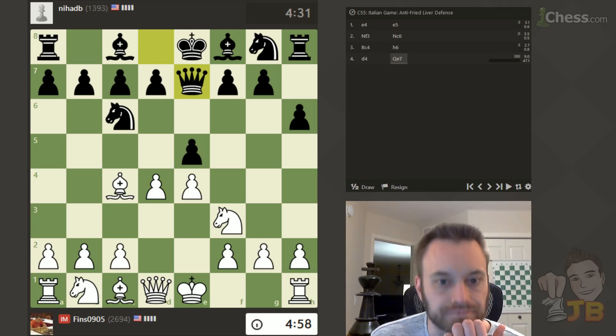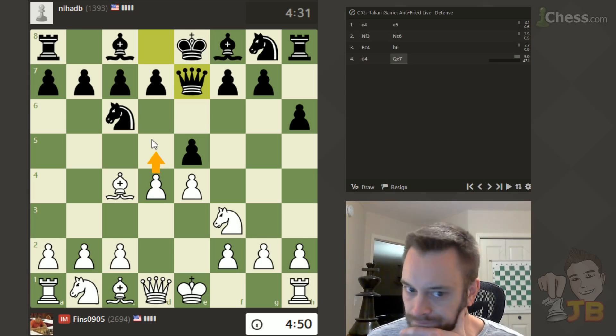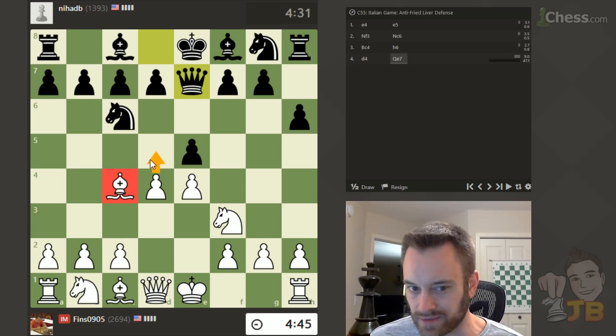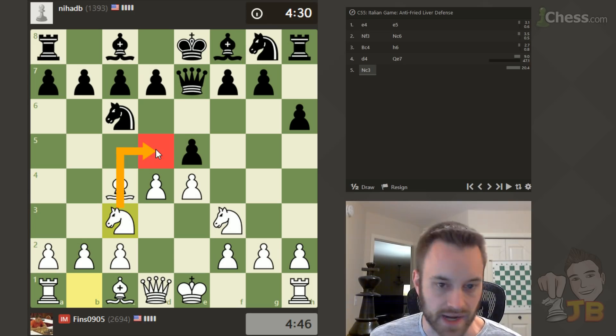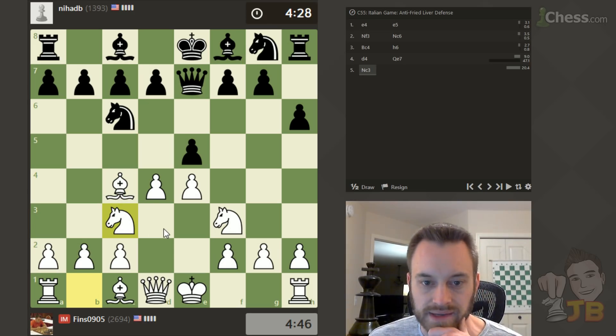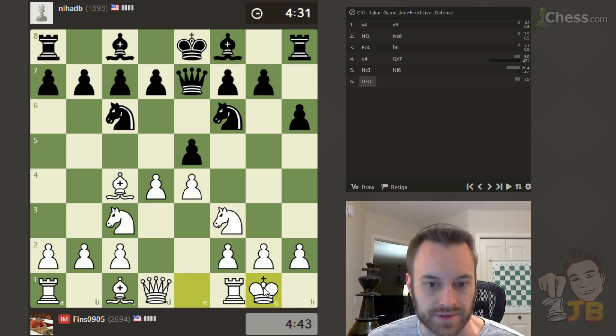Okay, Queen E7, reinforcing E5. I like Knight C3 here, just looking to play Knight F6. D5 is kind of tempting, but I don't think you should play D5 and close the position with a Bishop on C4 generally, unless you're going to be able to push that pawn to D6 pretty soon thereafter. So let's just bring the Knight into the game.